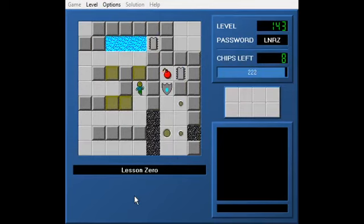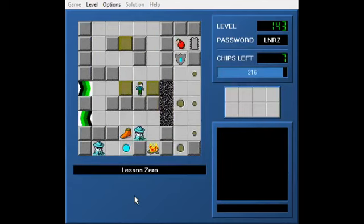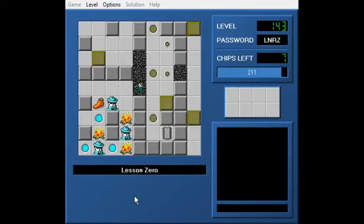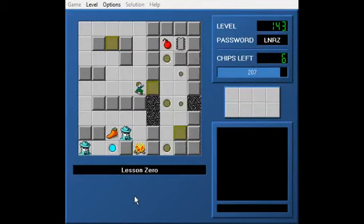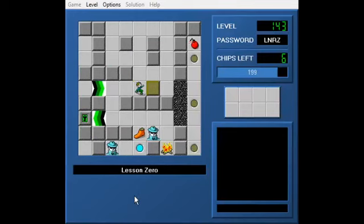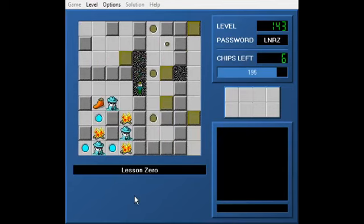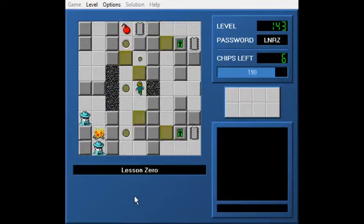Some of the people who played Walls of CCLP3 said this should have been the first level instead of Keep Out of Reach of Children, which was what the first level was. But this puzzle is the reason why I didn't make it level one - just to make that known, because it's easy but there's a thought process to it.